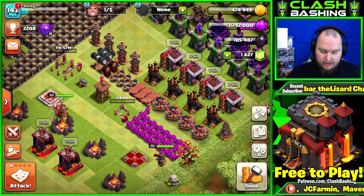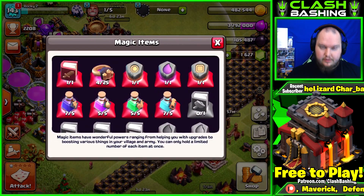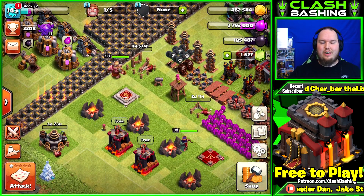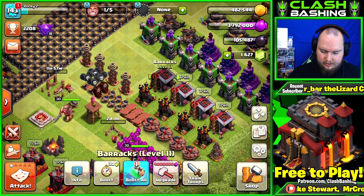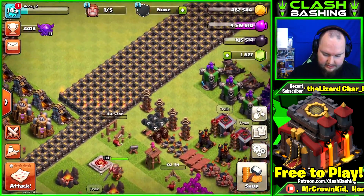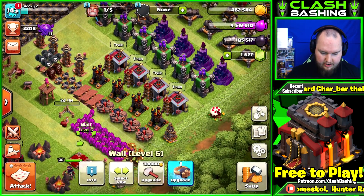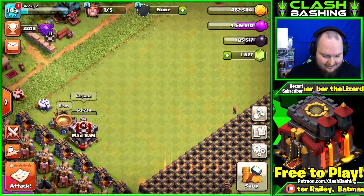We have plenty of gold. Let me check my magic items - we have a rune of gold and a rune of elixir, which is going to be really awesome. The rune of elixir is a little sketch to use right now - we have 3.7 million elixir. We could get a barracks going up and then use the rune of dark elixir or rune of elixir as needed.